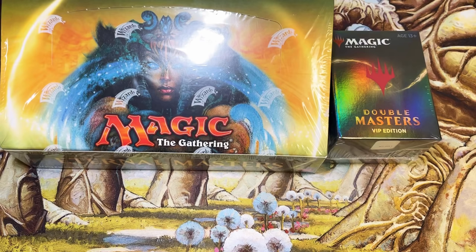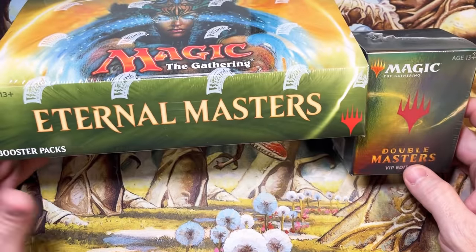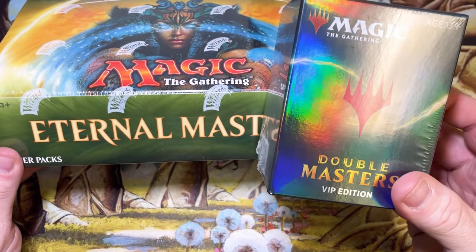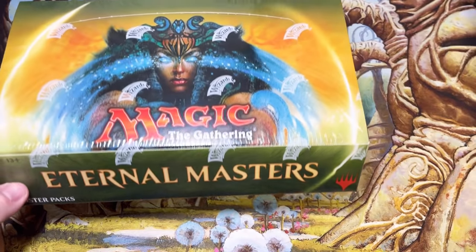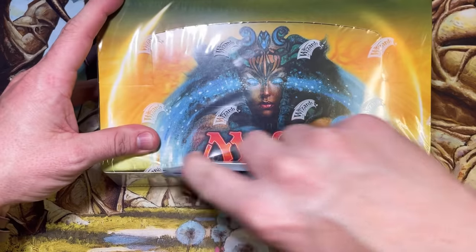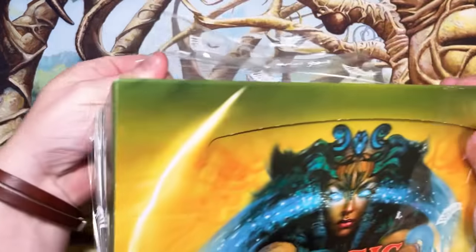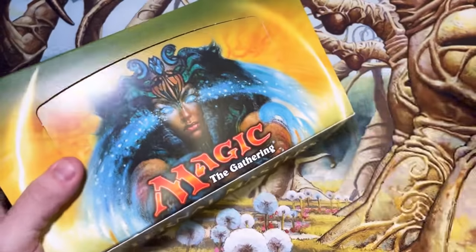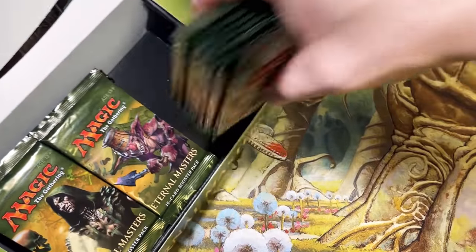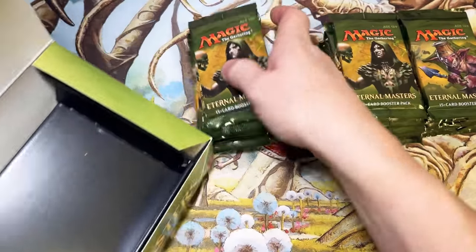Welcome back to Cracking Packs. Today we have something special — an Eternal Masters VIP battle with four participants from my Facebook group. We're going to split this box four ways, six packs apiece. We'll count up the converted mana cost of the mythics and rares, and whoever has the highest converted mana cost at the end will receive a VIP Double Masters pack.